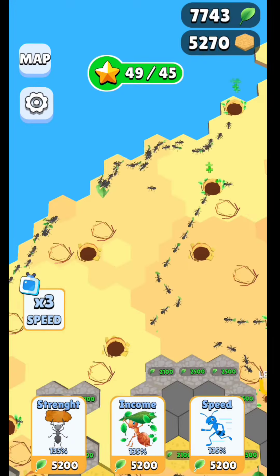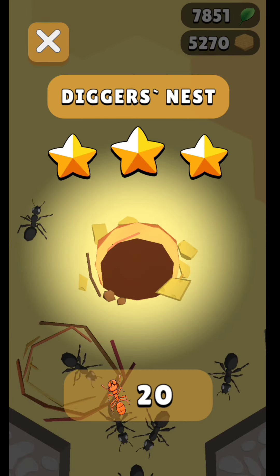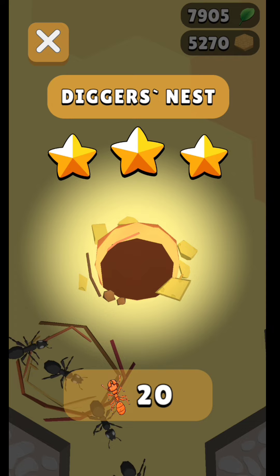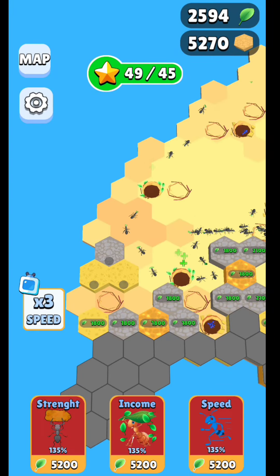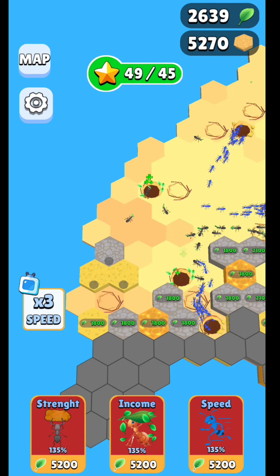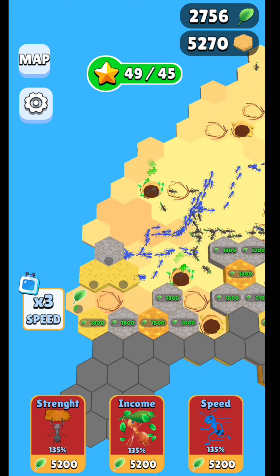If you collect a lot of leaves you're going to be able to send the other guys — the diggers — to do their work. The diggers will go and dig sand, and they will collect a lot of sand for you. With that sand you're going to be able to do a lot of upgrades.